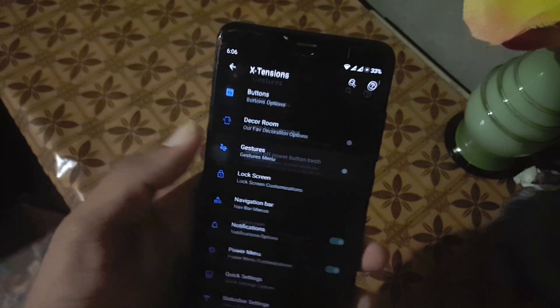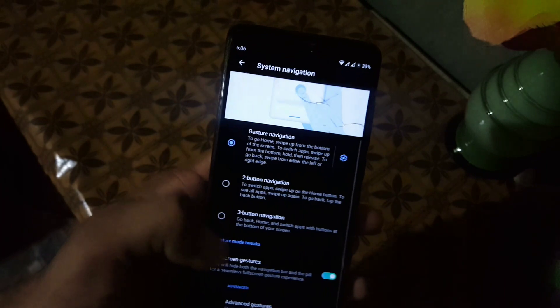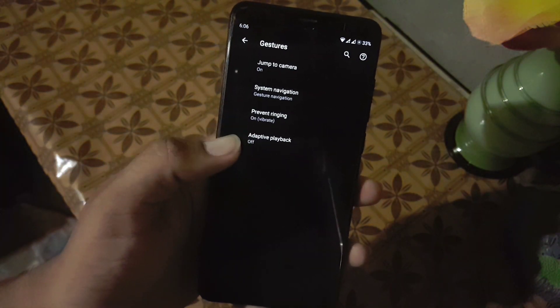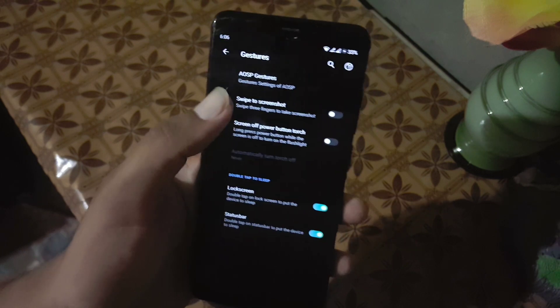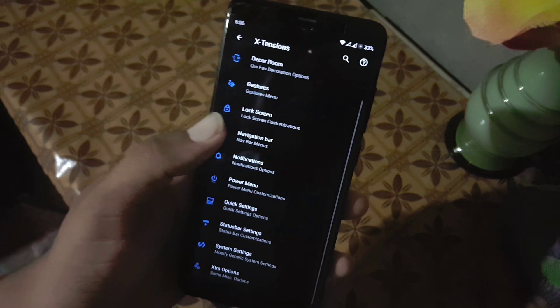Then we have the gestures. Here we have assist gestures, jump to camera, and system navigation bar. You can also enable the full screen navigation bar by hiding the pill from the bottom. Then we have media skipping, adaptive playback, and you can also enable swipe three fingers to screenshot, and some other gestures.